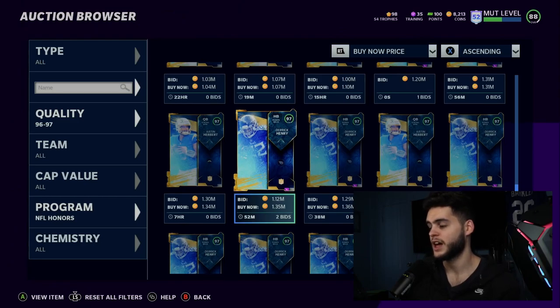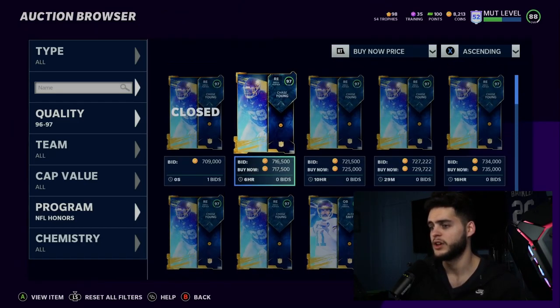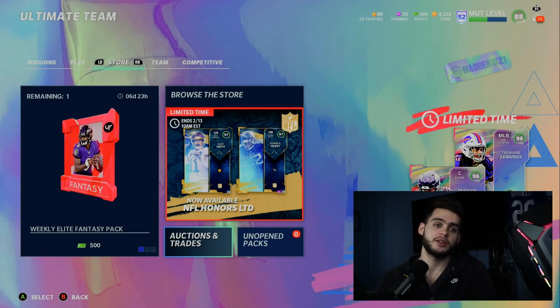Derrick Henry is expensive — 1.3 million coins, that's a lot. Surprisingly I didn't think he'd be that pricey. Chase Young is on the cheaper side at least. Anyway, that's it for the video — if you enjoyed it, hit subscribe, turn on the notification bell, comment down below who you think the next Black History Month featured player will be, and like the video. Enjoy the rest of your day — peace.